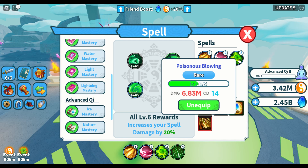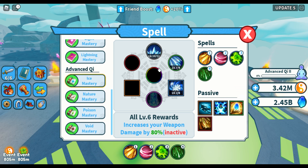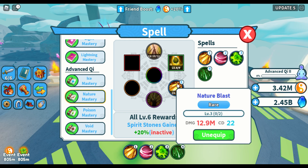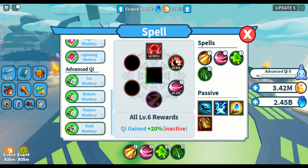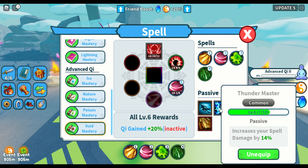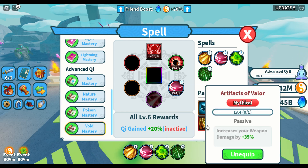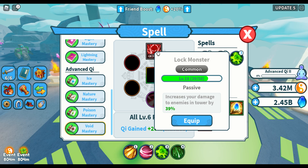Void strike 7.31 million damage, poisonous blowing 6.83, and toxic rain is 6.22 million. Let's see if there is anything more powerful than that. Okay, 1.1 damage, 12 million — okay it's already equipped. This one has 2.5, 2.7. And the passive I'm equipped with right now is: increase your spell damage by 38 percent, increase your spell damage by 14, spirit stones gain 17.5, and this increases your weapon damage by 35.